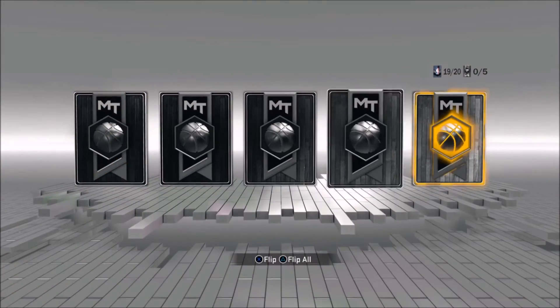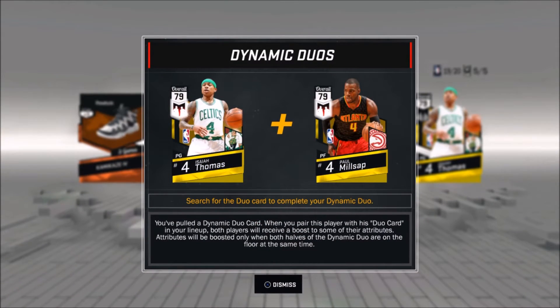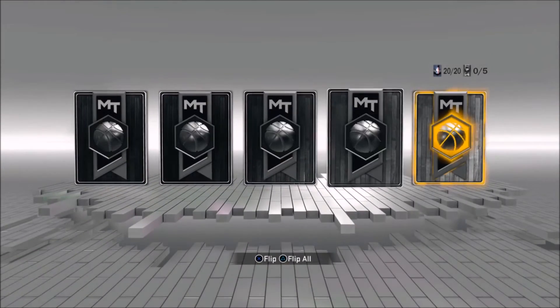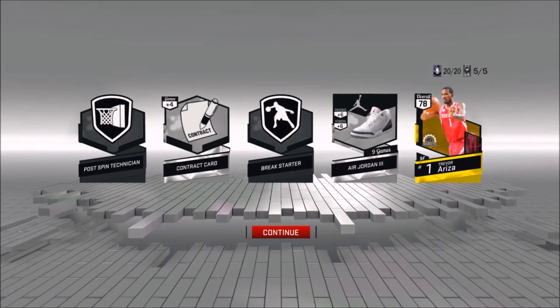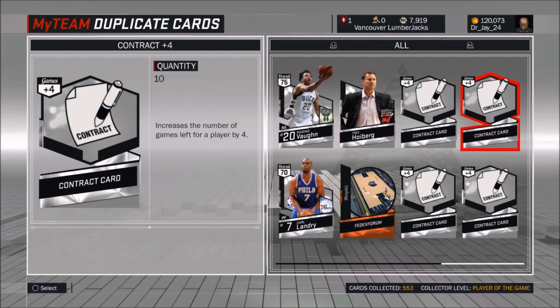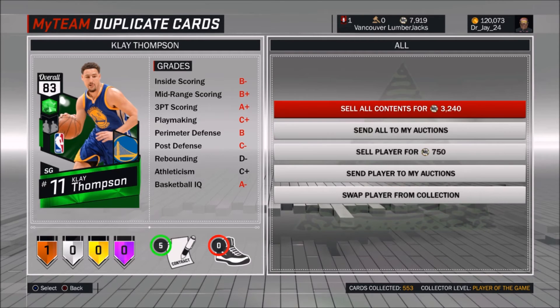For the final packs, we're probably going to get a gold — yep. Isaiah Thomas! The dynamic duo code pairs him with Paul Millsap. They're both number four, but I'll have to look up the connection. For the very last pack, we get Trevor Ariza — nice, I didn't even know he had a Moments card. That's sick, I really like Ariza because he used to play for the Lakers. We passed 550 collected — 553 — so we finally get Charles Oakley!